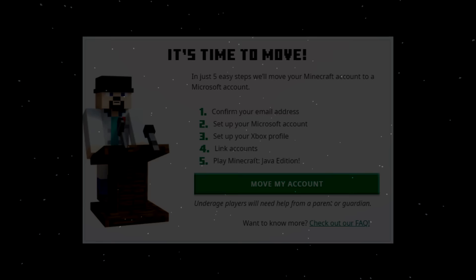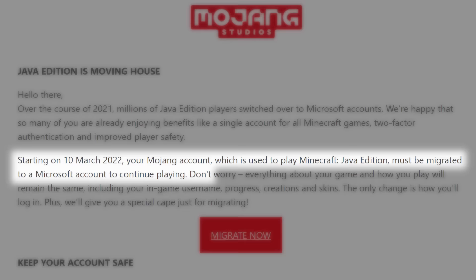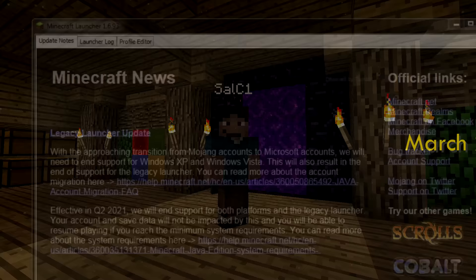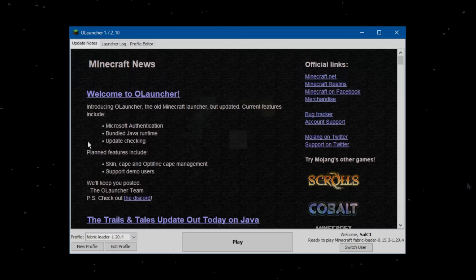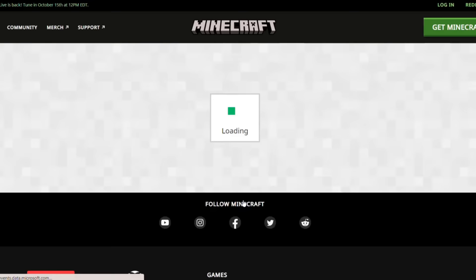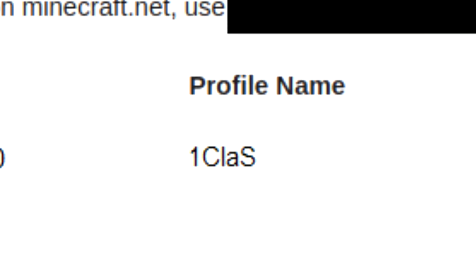Many months later, on February 18th, 2022, I received my first actual email from Mojang about account migration. They said that starting on March 10th, users would no longer be able to log into Minecraft with their Mojang accounts. But that date came and went. Because I was using the old Minecraft launcher that didn't have auto-updating or insane amounts of bloat, I was still able to log in with my Mojang account and play on Minecraft servers all the way until August 2022, when Mojang stopped allowing unmigrated accounts to authenticate when joining servers. This was the turning point when I was pretty much forced to migrate all of my other Minecraft accounts — except for this one. So from here on out, this account was essentially unusable.